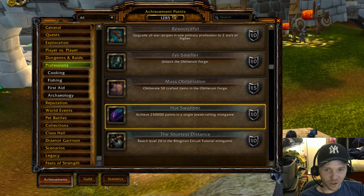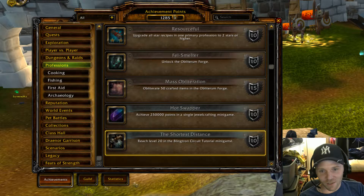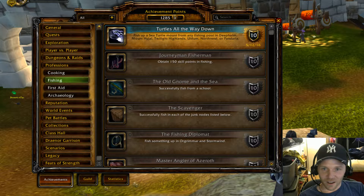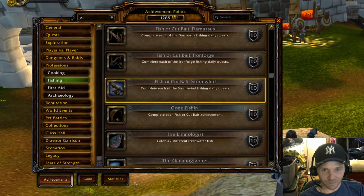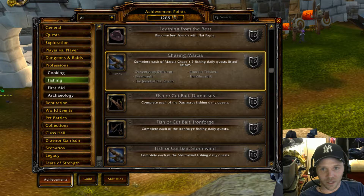At the bottom of professions: achieve 250,000 points in a single Jewelcrafting mini-game, and reach level 20 in the Blingtron Circuit Tutorial mini-game. So there are two mini-games coming. Fishing also seems to have a lot going on.